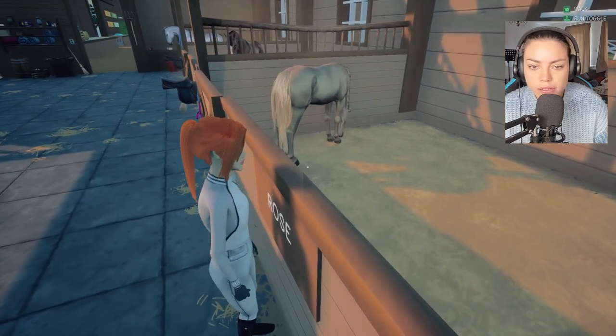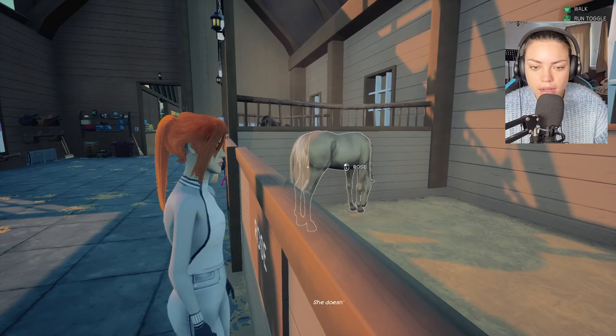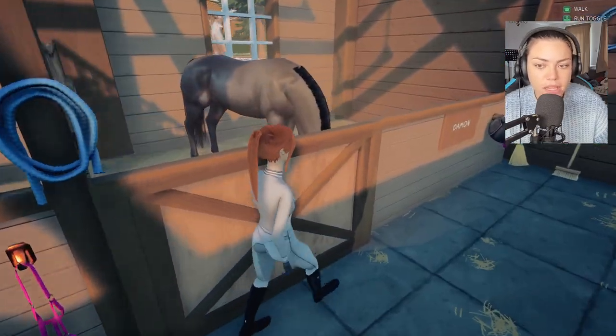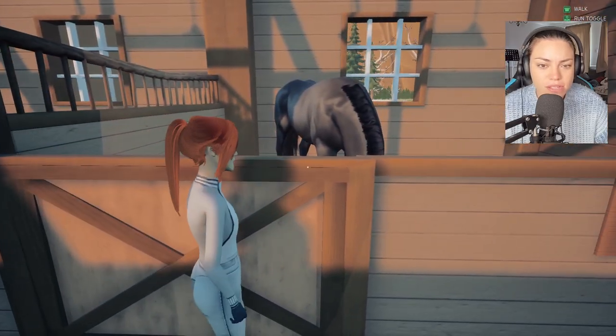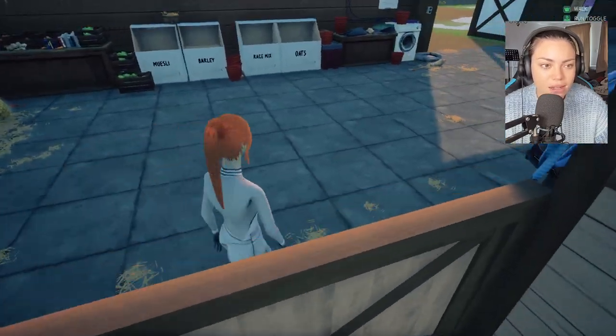This is Rose — he's a Palomino pony. Look at that. Let's click on her. Doesn't want to be touched. And then we've got Damon. God, he's big. Damon's massive. They're all different sizes — he's like a big grey thing. He's nice.